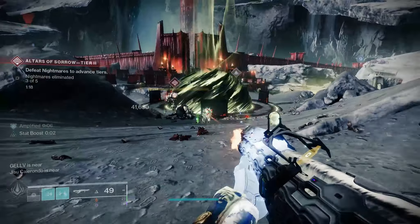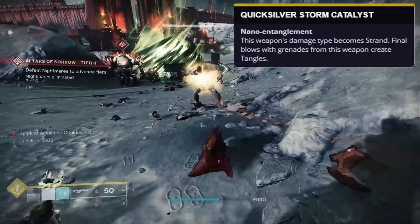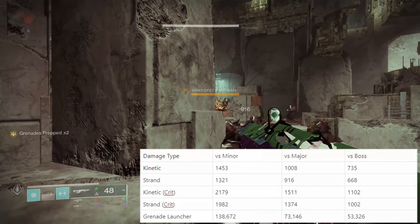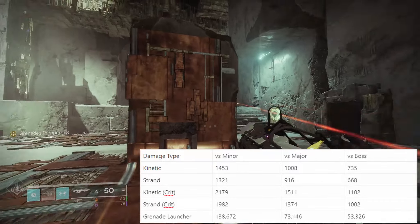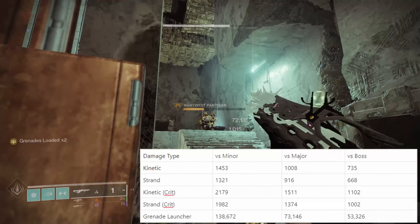Most people would have equipped their Quicksilver Storm with its catalyst, changing over its damage type from kinetic to strand — but kinetic weapons have an inbuilt effect of dealing 10% more damage to non-shielded enemies. This bumps up Quicksilver's bullet damage across the board against minors, majors, and bosses. The grenade damage will remain the same though, but there is a way to also increase this for only the kinetic version, which I will go into later.